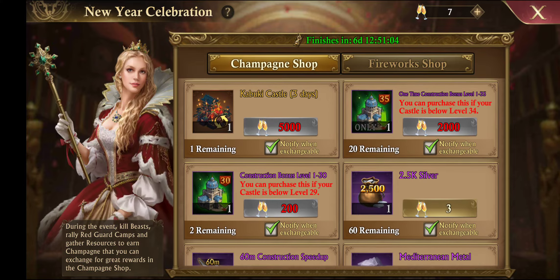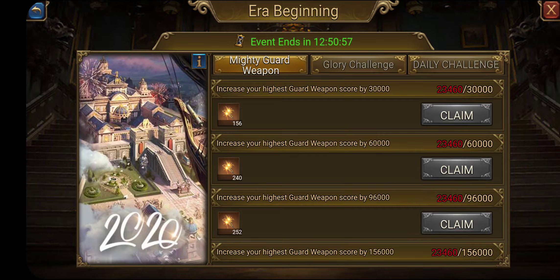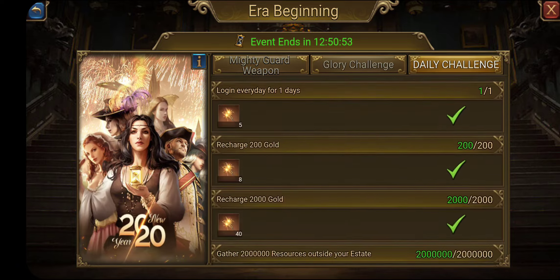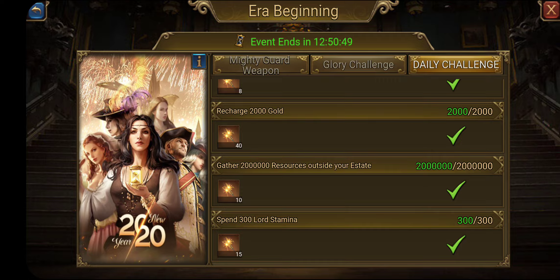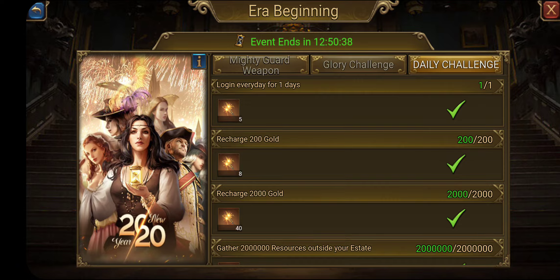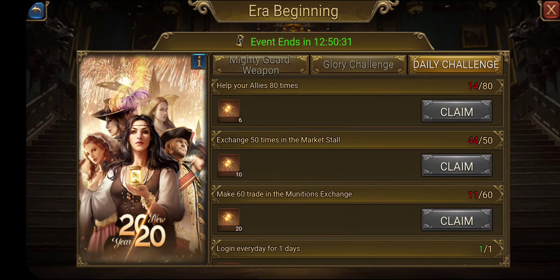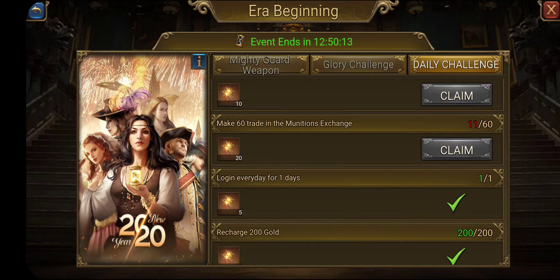Like all events, we've got the three challenges here. The daily challenge — spin 300, that's pretty easy. Gather 2 million, that's easy. Recharge a dollar, 2,000 worth of gold is easy, 200 gold is easy. Some of that stuff is easy. Help your allies — anytime you want to help them or they need help, that's kind of a no-brainer.